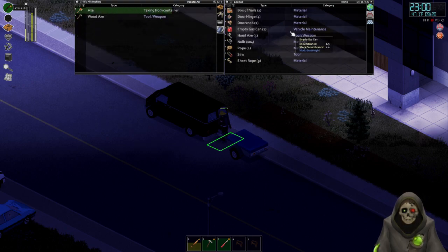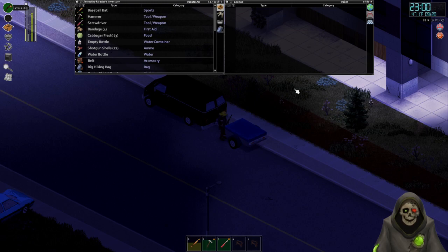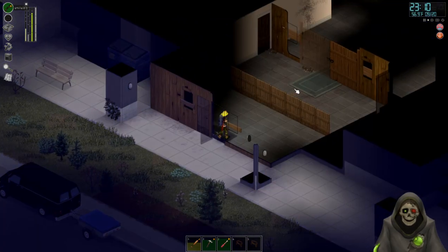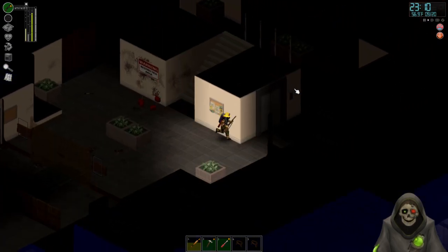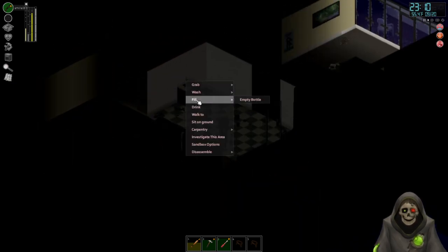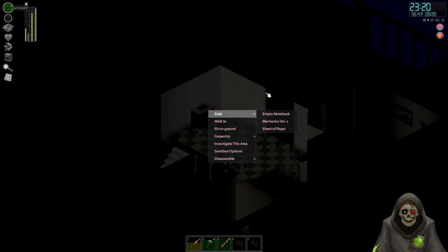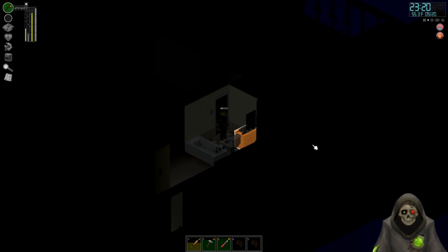I'm just gonna throw everything inside of it. There we go, perfect. Also my water bottle is empty — god damn. Let's real quick go back inside. I keep wanting to use the stairs. This one still has water in it — perfect. And now it's out. Any water in here? It does — I think that's the last of that water.